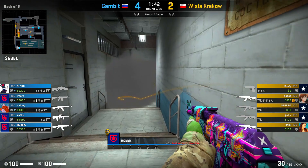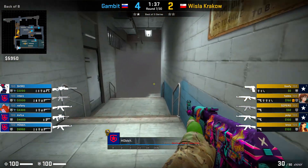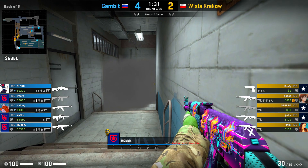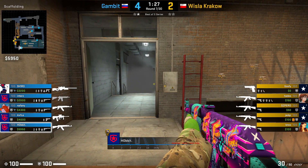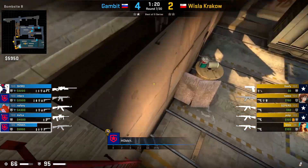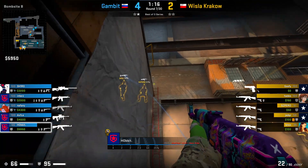The next round I want to show you is round 7. In this round he's running upper again but gets smoked off. After the smoke fades some T's are pushing in, and although Hobbit fails his Molotov his nade does really nice damage. I really love his positioning afterwards where he's just running backwards so nobody can surprise him from upper, and he gets two kills because of it.